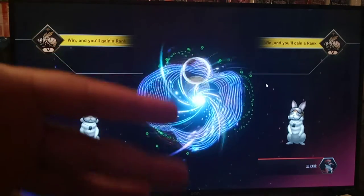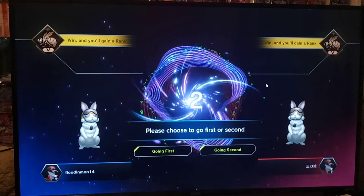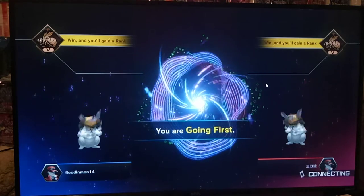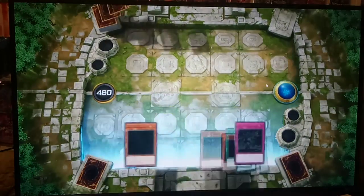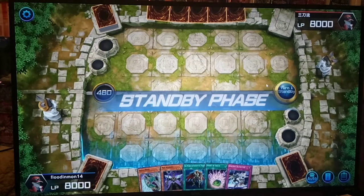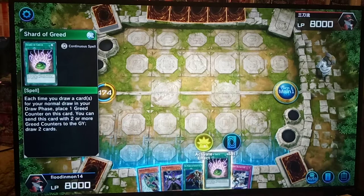We'll do a pack opening video next video. I don't know how many gems we have or how many gems will get you a pack — we'll figure it all out next time. This is all blind; it's like you guys are playing with me, because I have no idea how this game works. All I know in Yu-Gi-Oh! is big number beats little number, and the key to playing Yu-Gi-Oh! — read the card and do what it says. Anyway, we'll start with Shard of Greed.